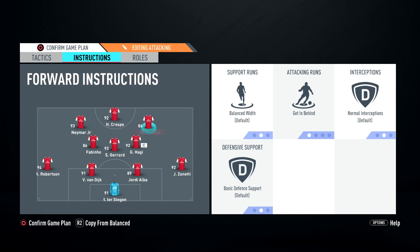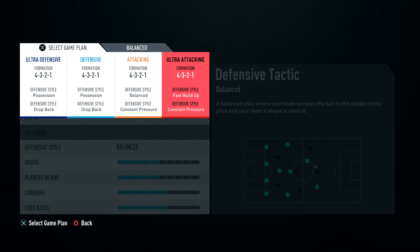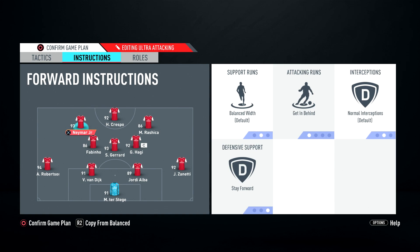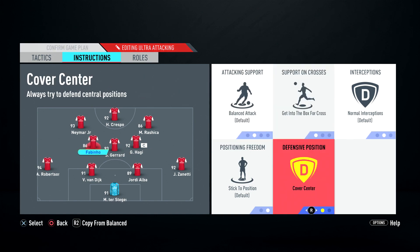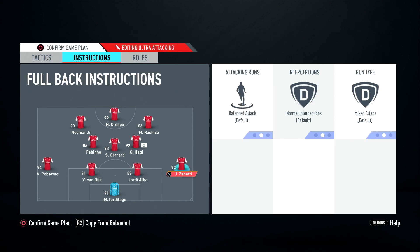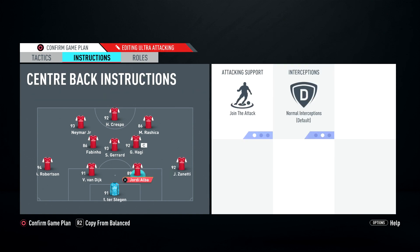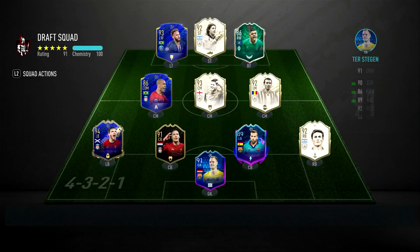For attacking tactics we've got constant pressure with balanced, playing more offensive. Get in behind with basic defensive support, and my two midfielders are on get forward so we can attack. If we really need to go ultra-attacking at the end, we've got constant pressure with fast build-up, same get in behind and balanced width, with everyone on get forward except Fabinho my CDM who will be on balanced attack with cover center. Fullbacks on stay back while attacking, and Jordi Alba will swap with Ziniti. Let's get into the match and see what he can do.